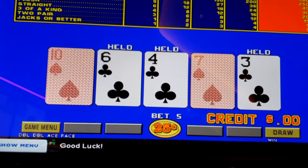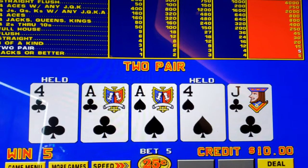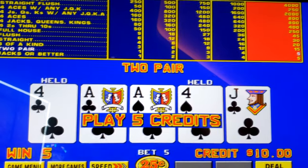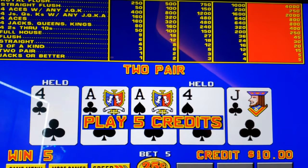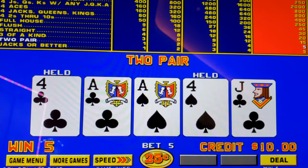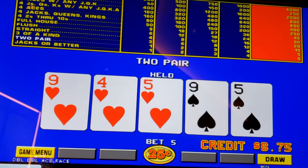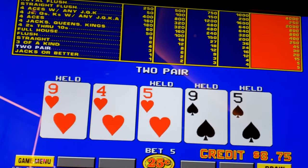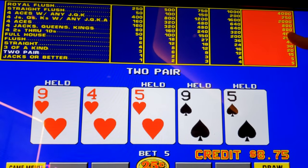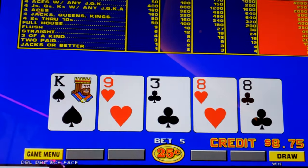Wow, see that delay — that was crazy. I'm gonna keep trying this. I'll be back with some draws. Here's the question I have for this game: for normal double double, you hold the two pair when you have one of them as a face card, even though two pair pays the same as jacks or better, because that full house pays nine credits. But on this game, I'm thinking maybe with two pair of face cards, you hold one and get rid of the other pair, since the face card four of a kinds pay more. Is that the case?